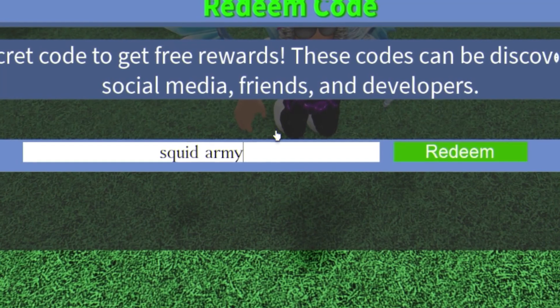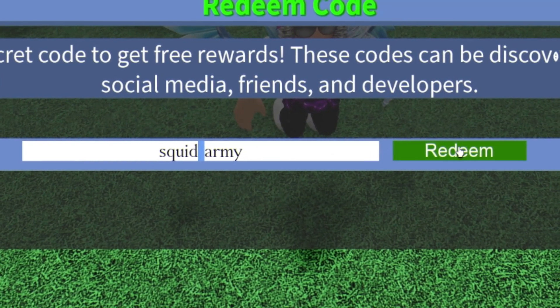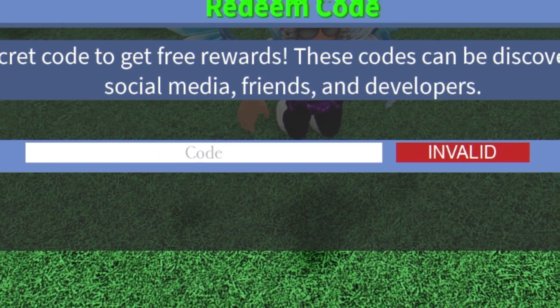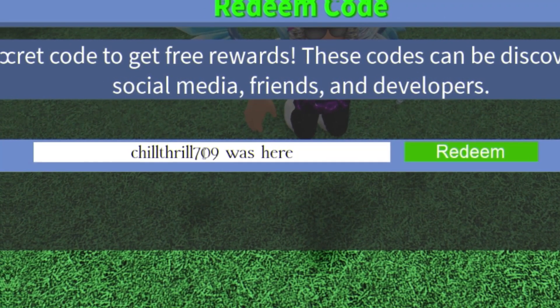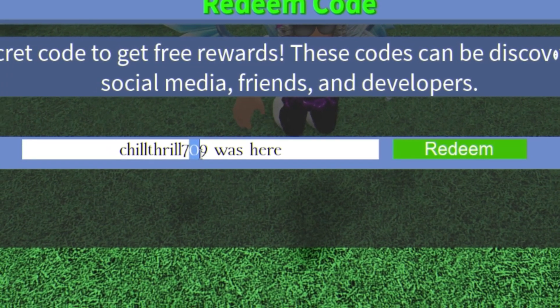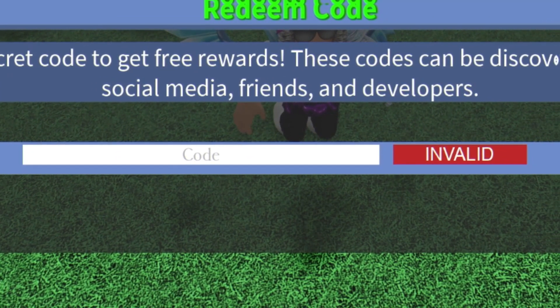After that you'll have code squared army. With these codes, make sure you are putting in the capitals and also putting spaces between the words where necessary. After that you'll have code chill fill 709 — note there is a zero in there. Enter that one in and redeem your code.